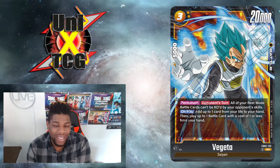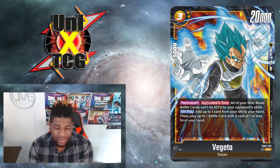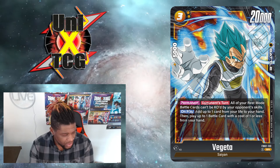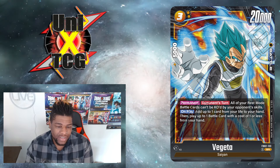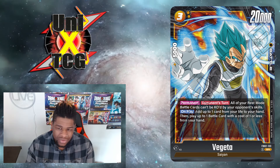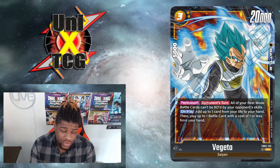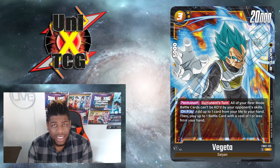Next we've got Vegeta. Yellow is shaping up. Permanent: during your opponent's turn, all of your rest mode battle cards cannot be KO'd by your opponent's skills. Then on play: add up to one card from your life to your hand, then play up to one battle card with a cost of one or less from your hand. This combos extremely well with Bulma. You're sitting at a point where this guy turns sideways, and your opponent has to swing into your cards — yellow is not really known for lacking blockers. So you're forcing them to the battle step. That effect doesn't stop things from being tucked, bounced, or minused to zero, but it effectively stops a whole slew of red cards like SR Son Goku and Beerus, and cards like Timeskip and Kamehameha.